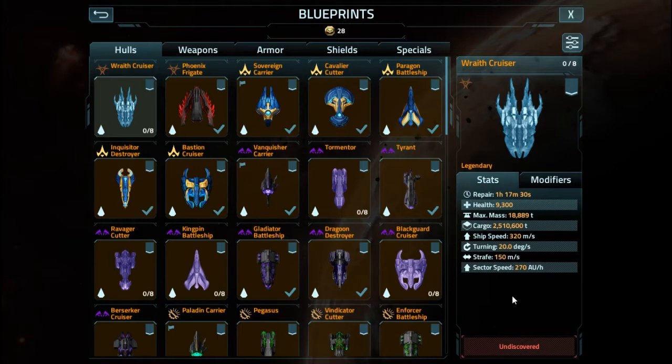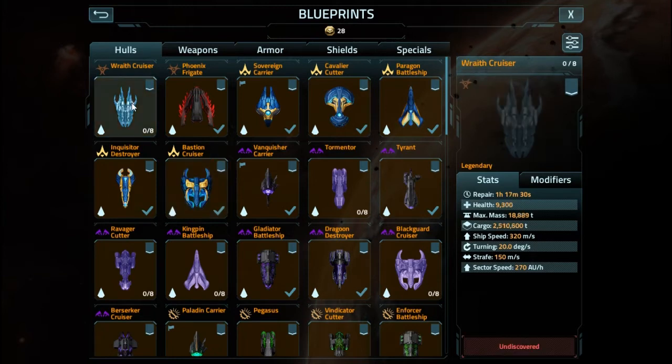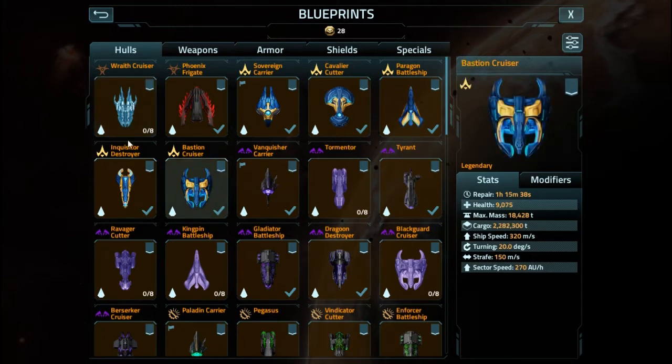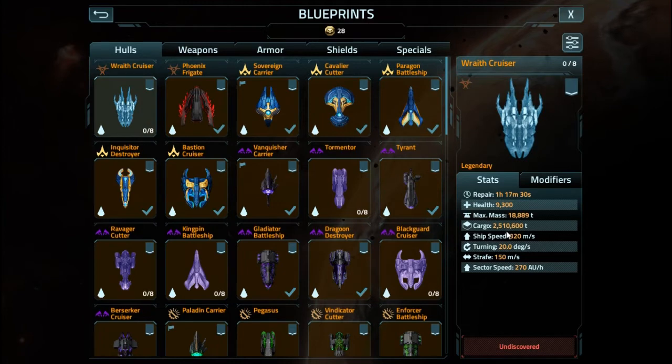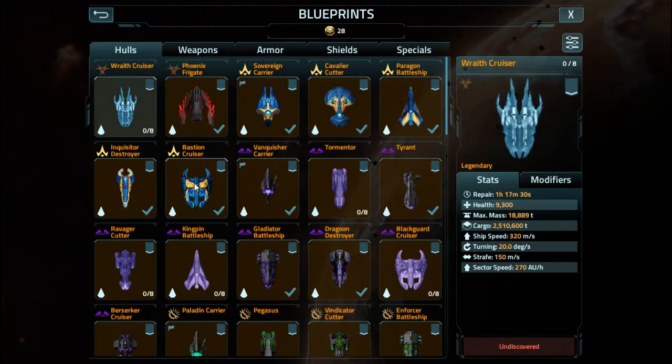Let's give the rundown of stats. 1 hour 17 minutes 30 seconds worth of repair time for 9,300 hit points, in comparison to the Bastion at 1 hour 15 minutes — so it only has 225 more hit points and about 2 minutes more repair time. Weight, they're within the same class very easily. Cargo, however, has quite a hefty amount more, but not as much.